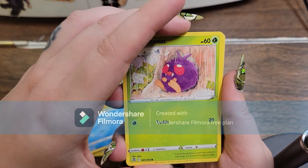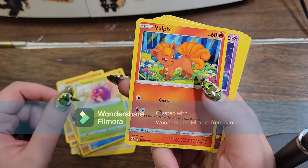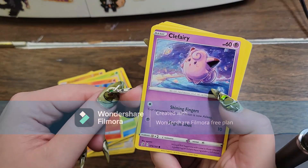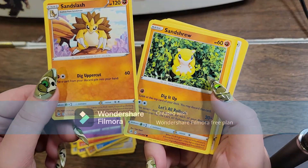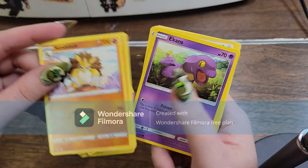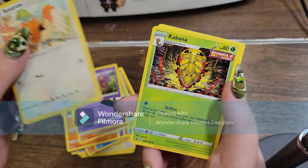Psyduck from Astral Radiance. Venonat from Silver Tempest. Vulpix from Champion's Path. We got Clefairy from Rebel Clash. Sandslash and Sandshrew, both from Fusion Strike. We got Ekans from Shining Legends. We got Spiro from Battle Styles.